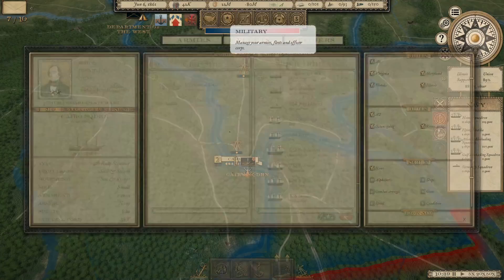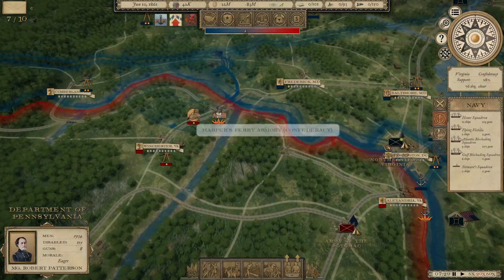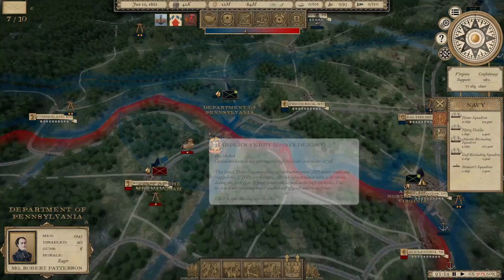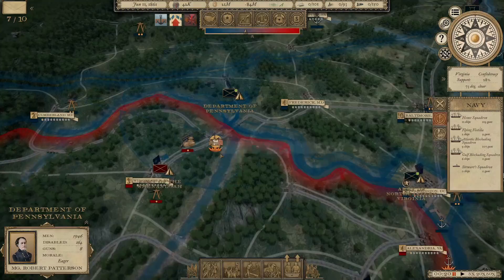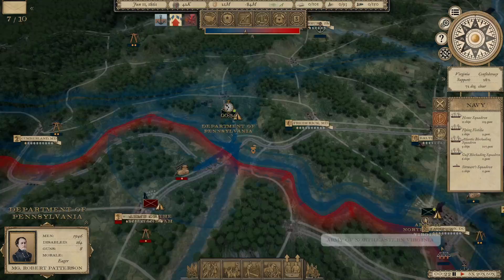While we're waiting to recruit two-year troops, we're going to move the Department of Pennsylvania down to grab Harpers Ferry — that armory, a supply depot we could then start to upgrade. It also hopefully will prevent him from... His Army of the Shenandoah does not like that — they've got 11,000 men. Maybe that's not the way to go just yet. As soon as I started making that move, you could see he started moving too.